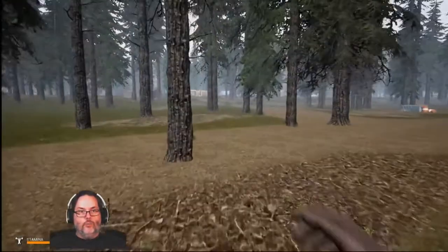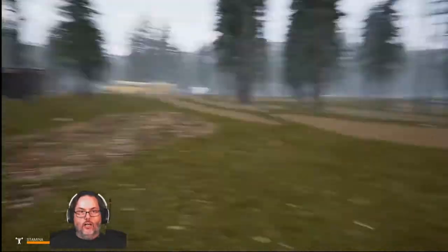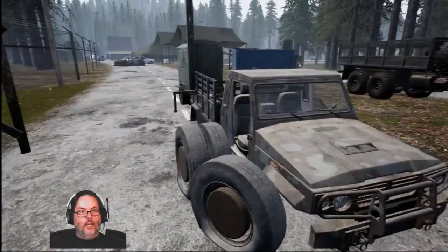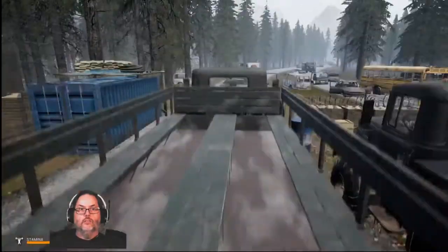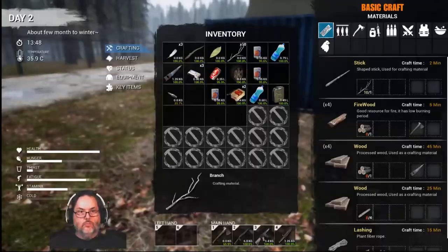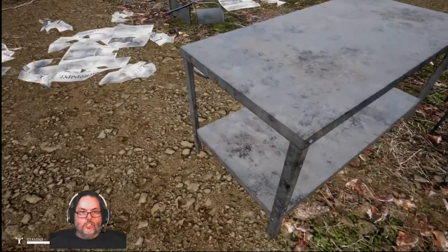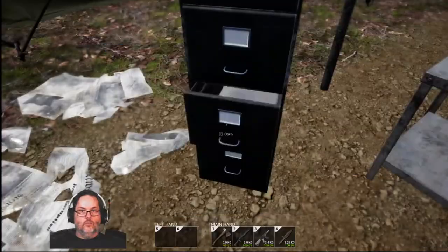We're heading up into this military base because all I'm looking for today is the engine. Once I have the engine, we'll start coming back and looting cars. I don't even need the tire but I'll grab it — I've got room. We're just going to loot everything while we're here. Nothing in that locker, but sometimes you can find stuff — oh hello, baseball bat!